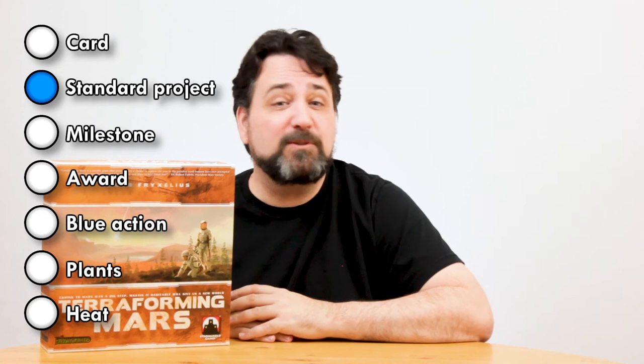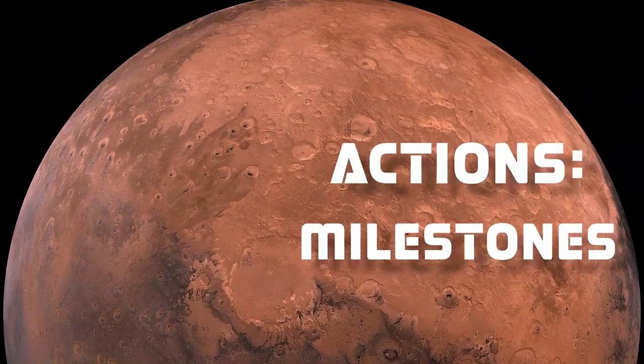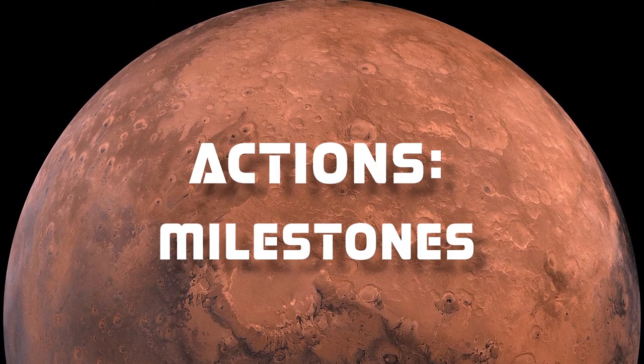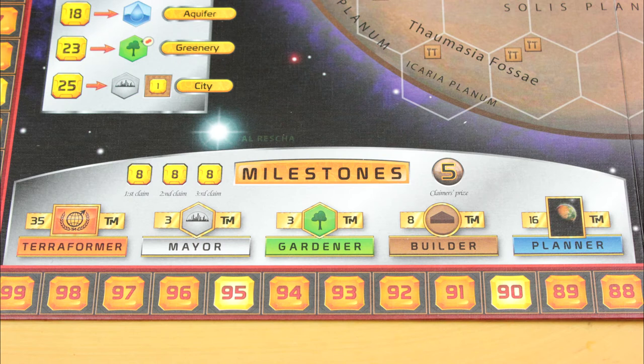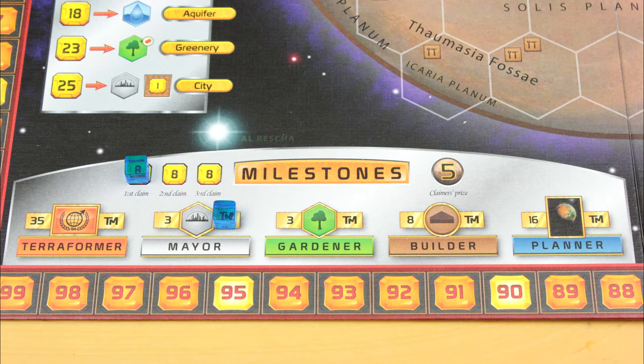Those are the standard projects you can complete as one of your two actions on your turn. Another available action is to pay 8 bucks to claim a milestone. There are 5 milestones: you can claim the Terraformer milestone if your terraforming rating is 35 or more; become the Mayor of Mars if you own at least 3 cities; claim the Gardener milestone if you've built at least 3 greenery tiles; the Builder milestone if you have at least 8 brown building tags in play; and the Planner milestone if you have 16 or more cards in your hand. Only a total of 3 milestones can be claimed in a single game, and only one player can claim a given milestone.